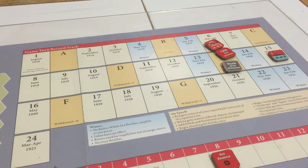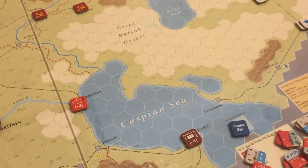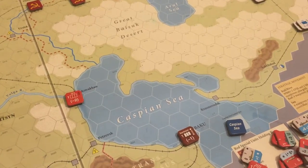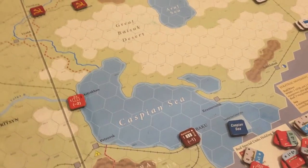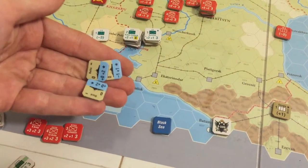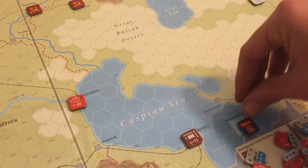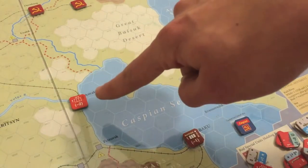Permanently remove all white aircraft and tank units from play - well we don't have any. Switch control of the Baltic, White, and Caspian seas to red for each sea on which red controls at least one port. As you can see here, the Caspian will now revert. These flotillas are AIF units. I wonder if these flotillas actually should have helped - there was a flotilla here and I bet I wasn't using it. That was probably a big mistake. Anyway, so this will flip to red control because they have a port - they control Astrakhan.